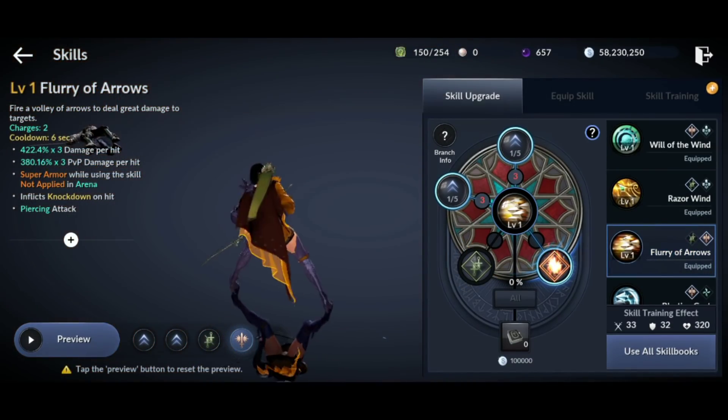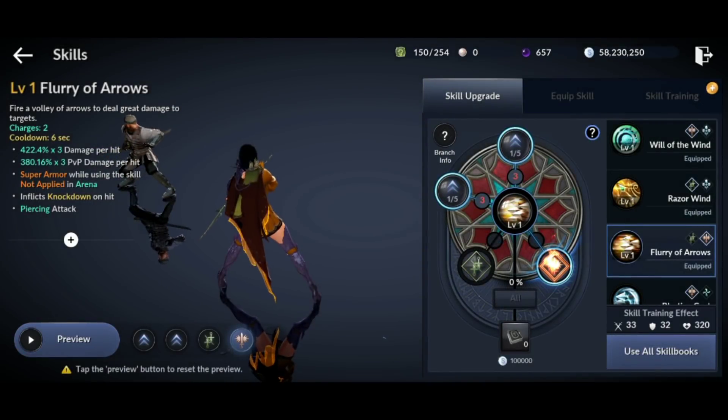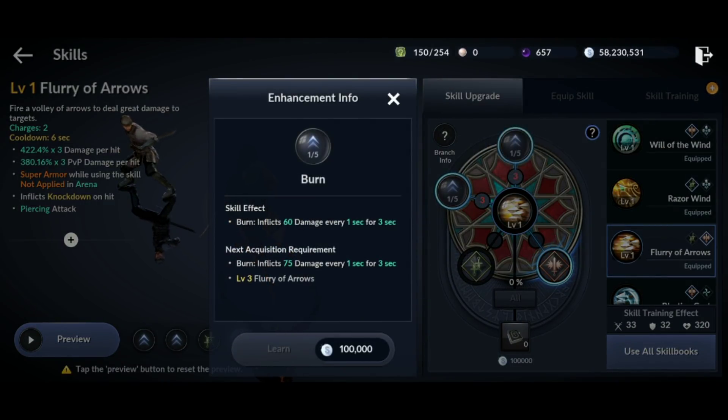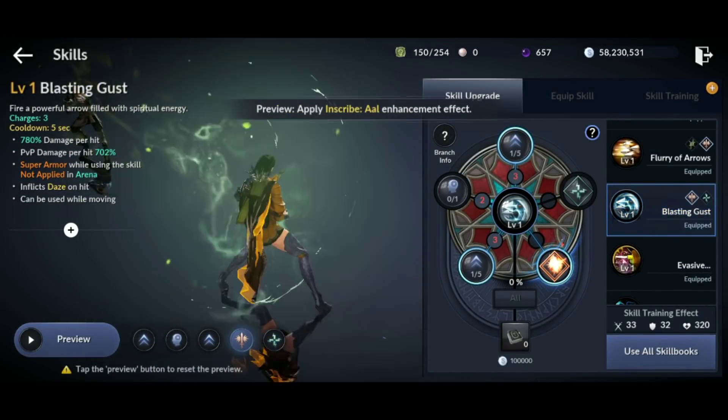Flurry of Arrows got even stronger. It now comes with two charges on a six second cooldown time. It does 422% damage times three hits, which is over 1,200% damage. You get super armor while using the ability except for in arenas, and it inflicts knockdown on hit with a piercing attack. For its sub-skills, it applies a burn every second for 3 seconds, which is 60 damage totaling 180 damage, and an attack speed reduction of 5% for 10 seconds.